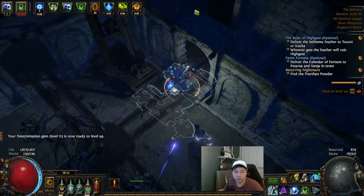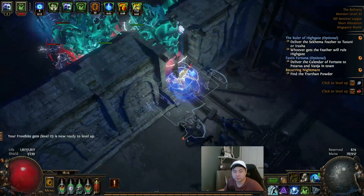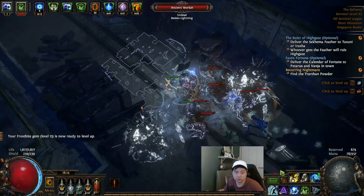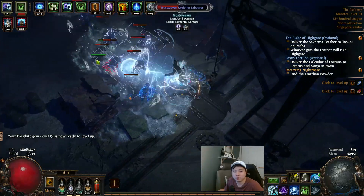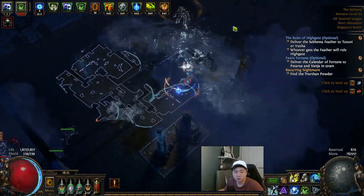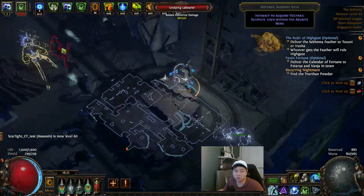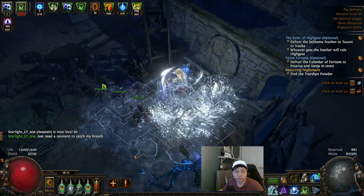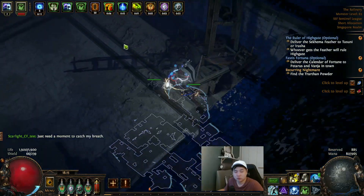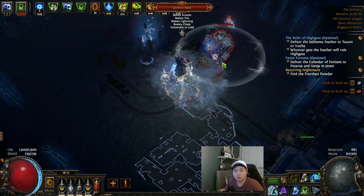I thought I missed it — nope, it was a dead end going downward. The way was on the left side, so let me switch to the right side instead. Try not to touch the lightning — it'll make you take a lot of damage. When you see these two metal dolls, that's where you know the boss is — just burst him.